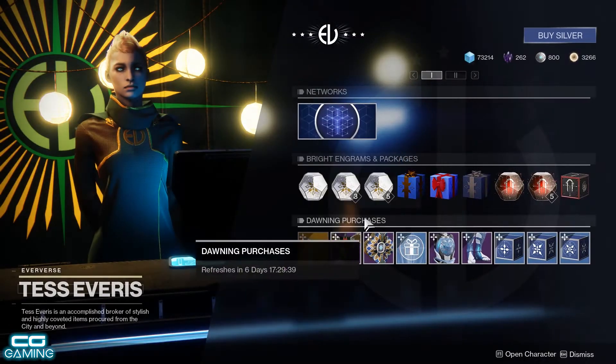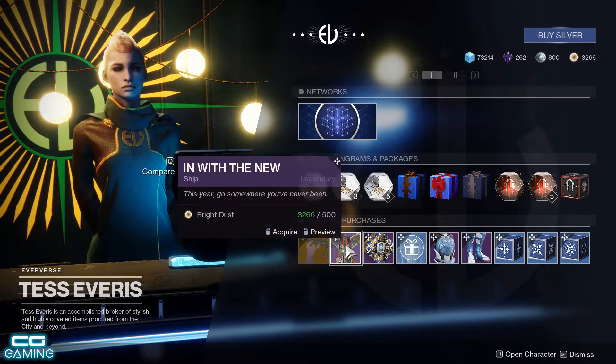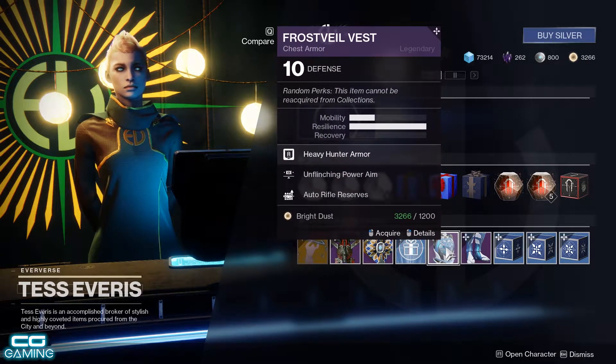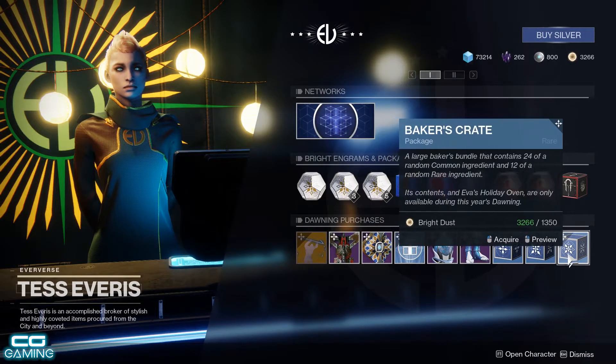We've also got a new emote called Projecting Team Mates, which I was lucky to get in an engram. You also have the In With the New ship, Frozen Amorous Shell, Package Projection, the new Frost Vale Vest and Boots for the Winter Event, and some Baker's Pouches to get ingredients for the Dawning Event.